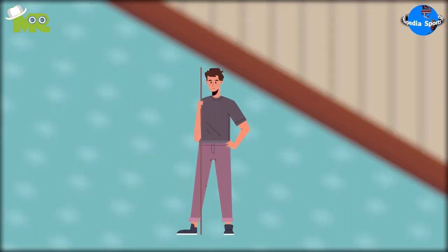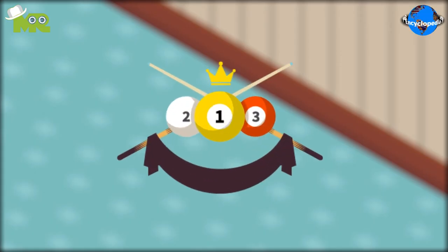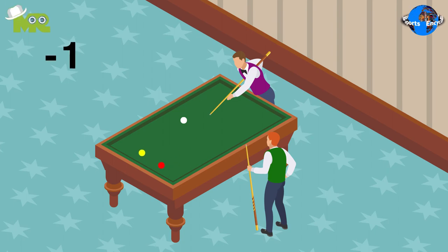The player's turn ends if they are not able to successfully strike both balls in a single shot. A match of carom billiards is played for a fixed number of points. Shooting the wrong cue ball incurs a penalty of one point and loss of turn.